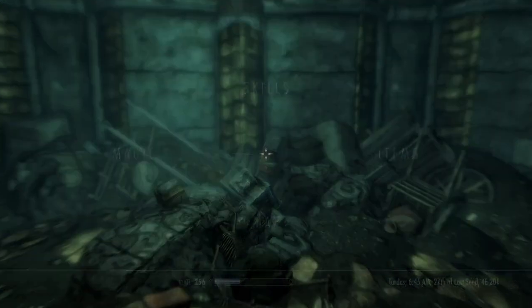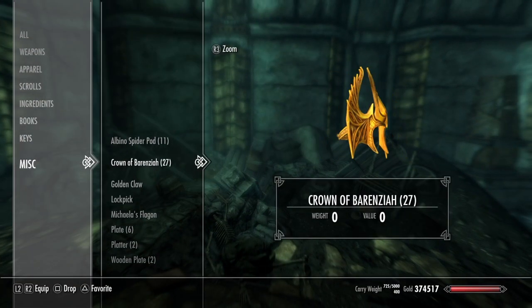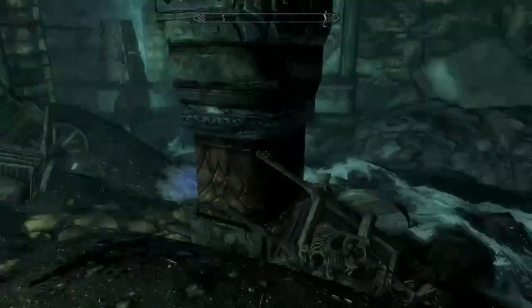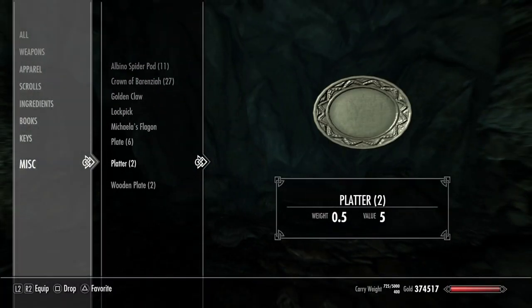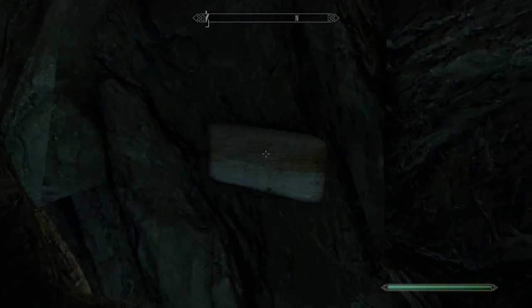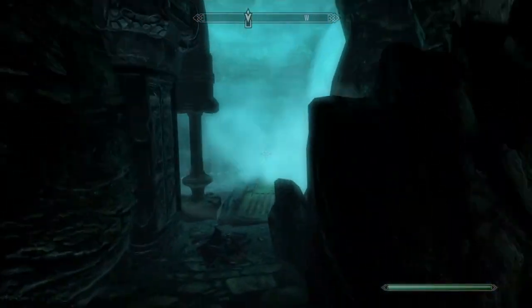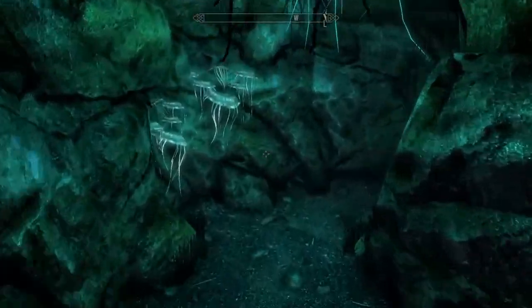From here you want to load the second save that you made after you picked up the crown, and on this loading screen you're just going to spam the pickup button like you would when you're dead load duping. As you can see, we now have 27 Crowns of Berenziah. Now in order to get out of here you're just going to have to clip back out through the doorway that you came in with — it'll be right here in this little alcove.